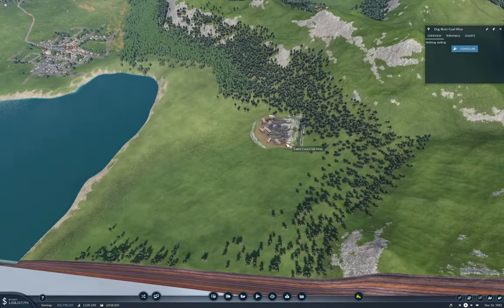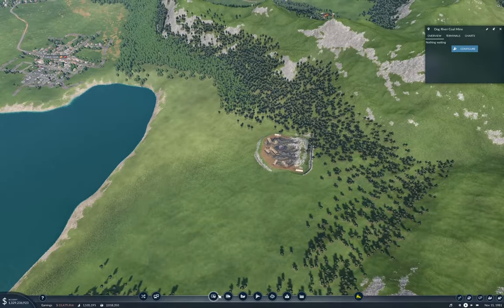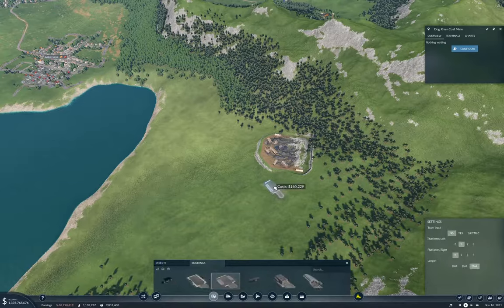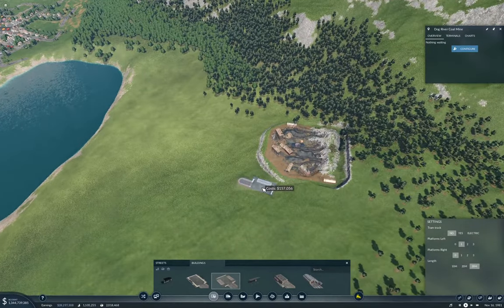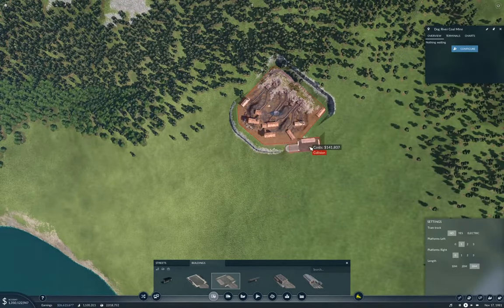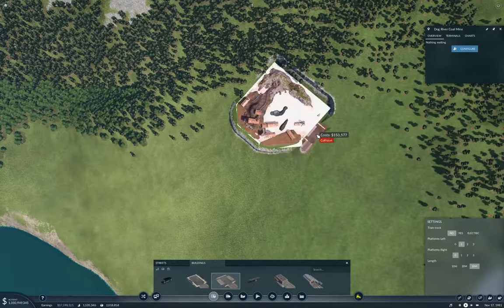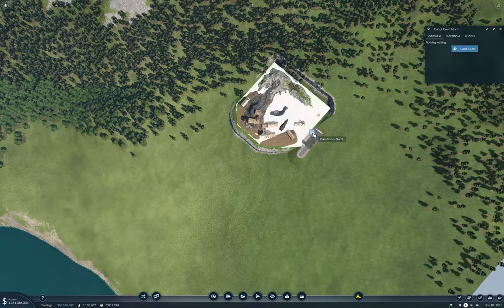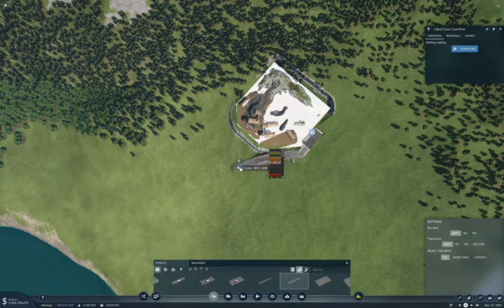I'm also going to need, for the Cabot Cove coal mine, a truck station there. Can we get it to line up usefully? That way we can. And this is going to be the Cabot Cove coal mine. Then we need to stick a road there.